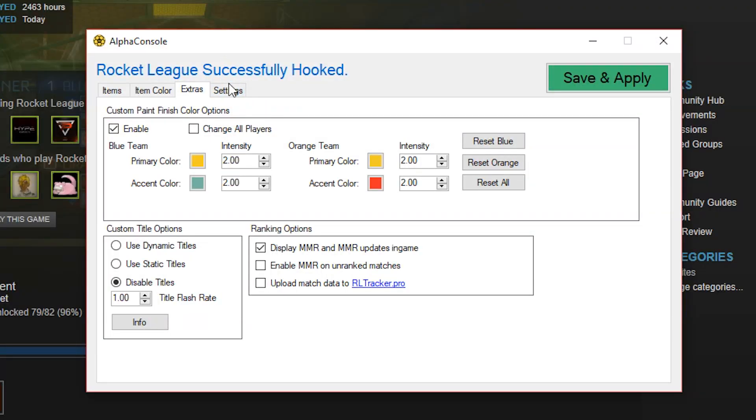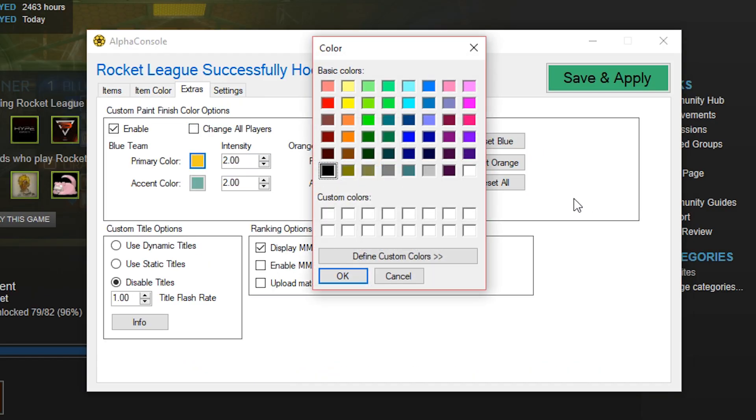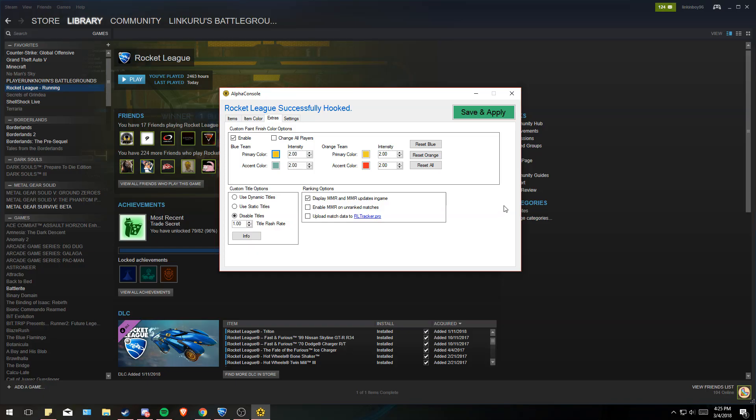Alpha Console, if you don't know what Alpha Console is, has other cool things as well. You can switch items — you can use items that you don't even actually own. Or you can change the colors of your cars to literally anything you want. So it's a cool little software application, whatever the frick you call it.